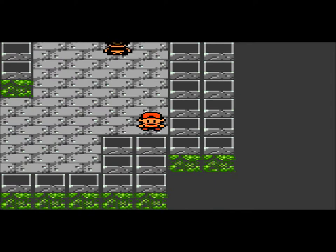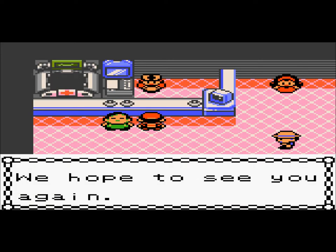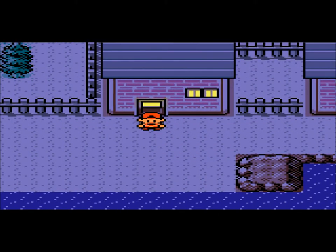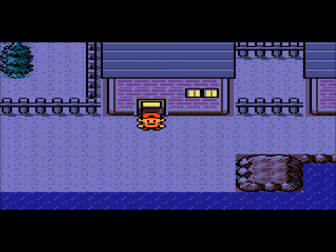To get out of here you just pretty much do it like this, and then you're pretty much out. So guys, that's all I have for now. Thank you so much for watching. In the next video I'm actually going to catch my fifth team member, because I need a Pokemon that can use Surf. I'm also going to show you guys how to get Surf, and I'm going to make my way to Cianwood City. Thanks guys for watching, I'll see you all next time. Adios.